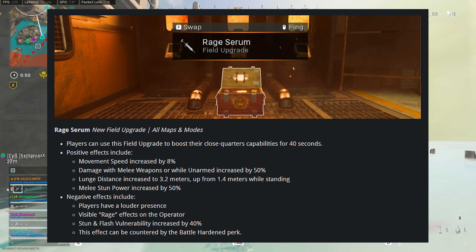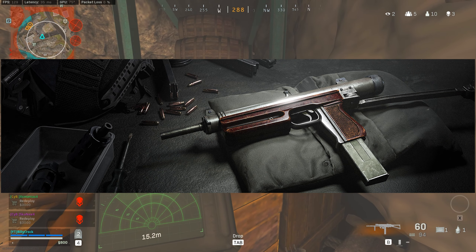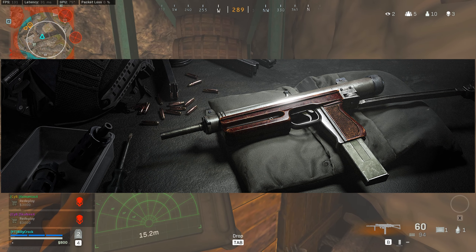Now the new guns: the EX-1 is a prototype energy assault rifle effective at long range and highly customizable, available at Battle Pass tier 15. The RA-225 is an SMG with a high rate of fire and a very mobile, compact frame, available at Battle Pass tier 31.